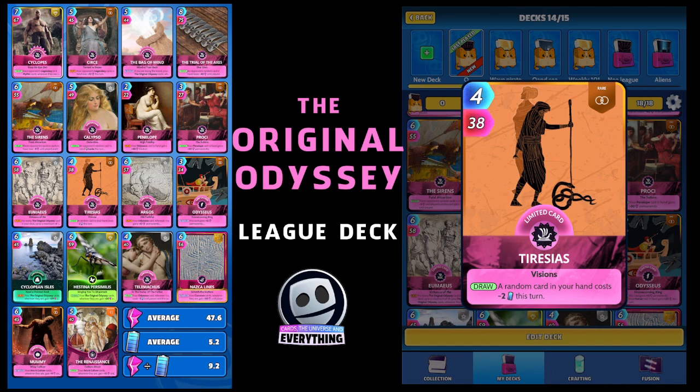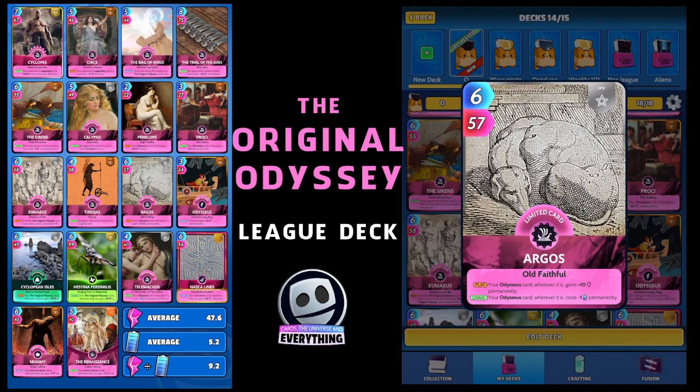The next card is another fairly difficult but not crazily difficult card to get — it's an epic limited. It's Argos, something to do with that little dog. On the play, the Odysseus card wherever it is gains plus 10 permanently, and on the draw, your Odysseus card wherever it is costs minus one permanently. So they're going to work quite well together.